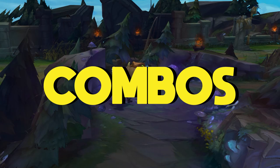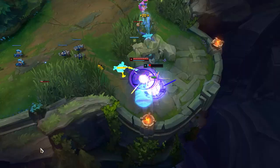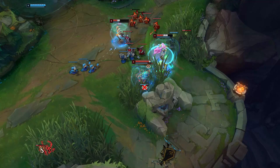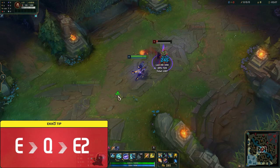Combos. Now let's get into some of Ekko's combos. I won't go too in depth with these since most times it'll depend on the situation, but these are the most common and important ones to start using right away. Ekko's most basic combo is E, Q, E2. You dash forward and throw out your Q, which makes the skillshot easier to land. Once you reach your target, you'll have reached 3 passive stacks, bursting your target and proccing the move speed.